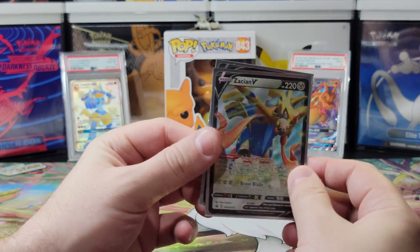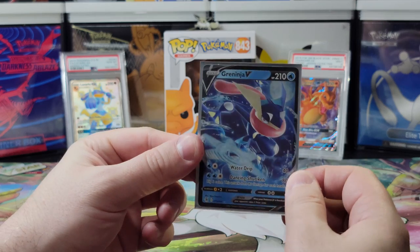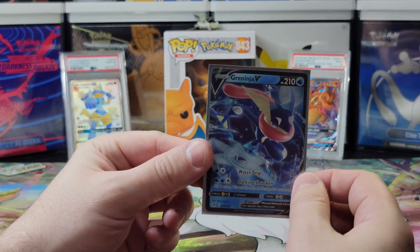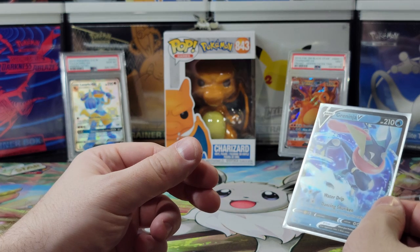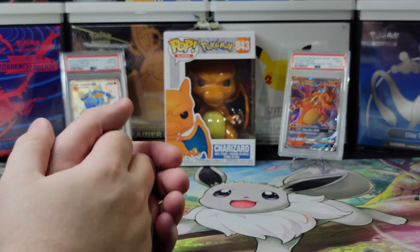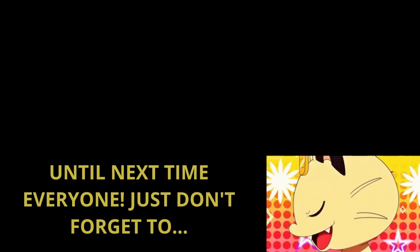So today we got the Zacian V promo card — that was guaranteed. But out of five packs, we only got the Grey Ninja V. At least we got something really good, but one for five is not good odds. I am always happy with my favorite Pokémon. Anyway, we hope you guys enjoyed today's video. Don't forget to hit that like button, comment, and subscribe, and we'll see you all next time!